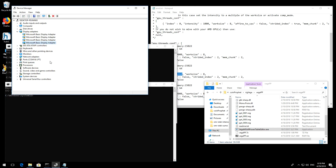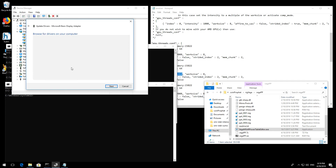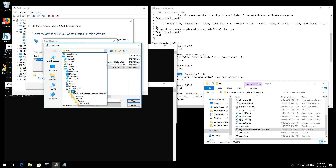I'm going to install the Adrenaline 18.3.4 drivers by right-clicking and going into Update Driver — I'm not going to use the AMD Installer, I just want to install the raw files. This assumes you already have your drivers extracted to the root C drive under your AMD folder.